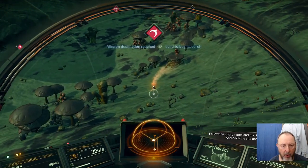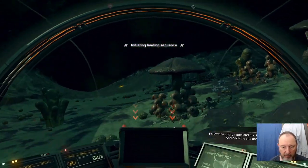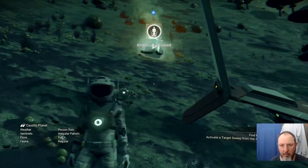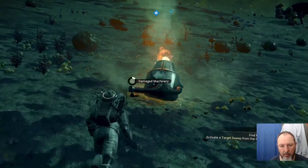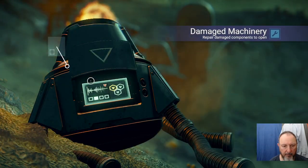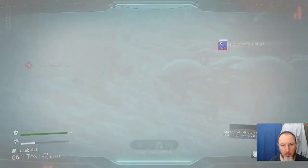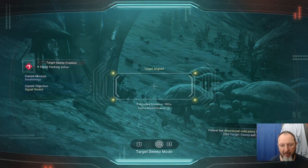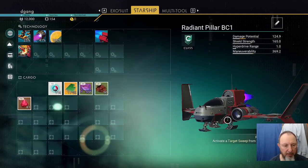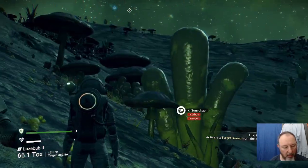If you see broken machinery nearby, land. It's 385 units away. Make sure you have some fuel in the starship — 25% is adequate.